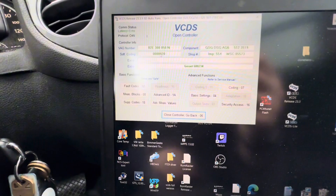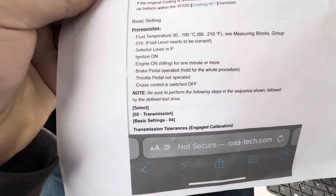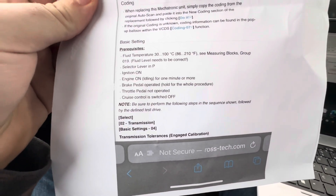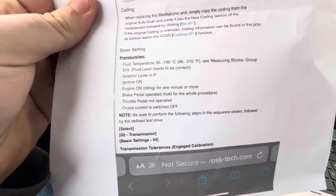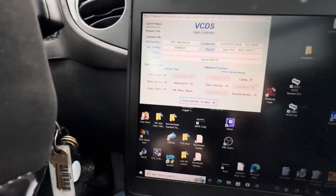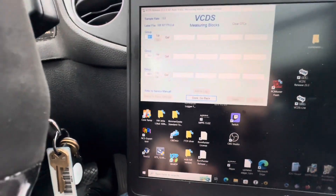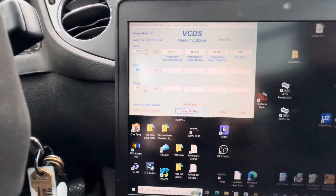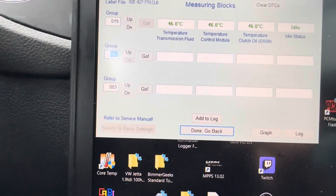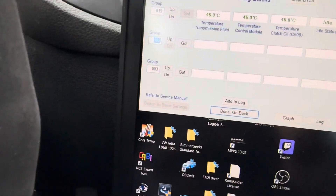Before we get started, there's a list of prerequisites. Starting from the top: fluid temperature must be between 30 and 100 Celsius. Group 19 is where we check it — on the transmission controller, go to measuring blocks, type in 19, and hit enter. Fluid temperature is currently 46 Celsius, so we're good there.